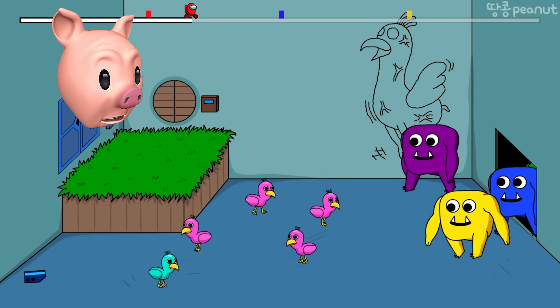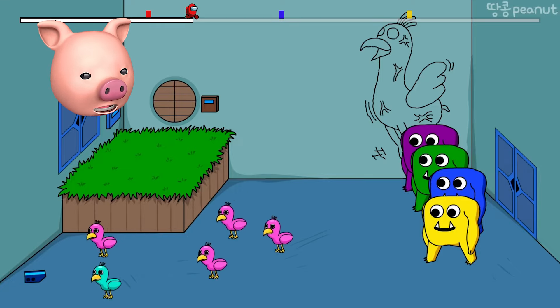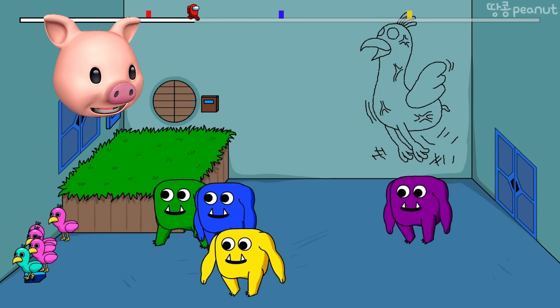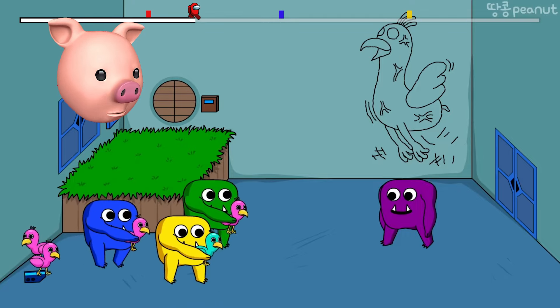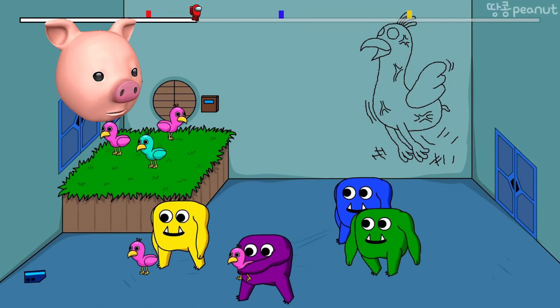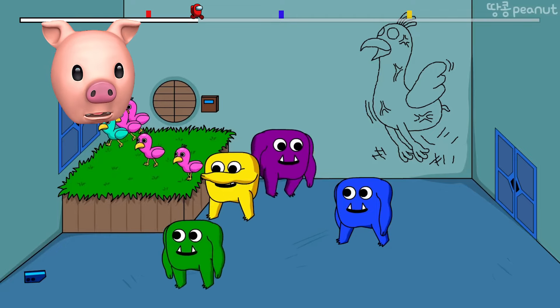We've got the yellow key card — this is my favorite part. We are now slowly but surely getting to the next area of level two. Oh — baby Opilas! But wait, why is there a baby blue Opila? Didn't Opila get sort of destroyed at one point?